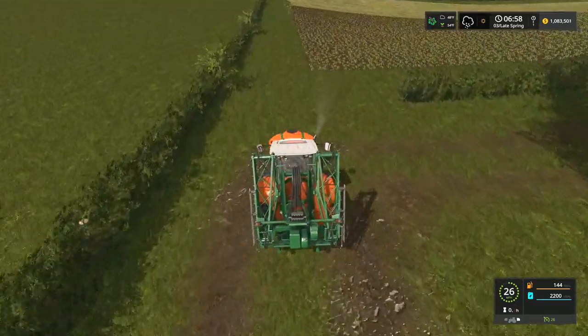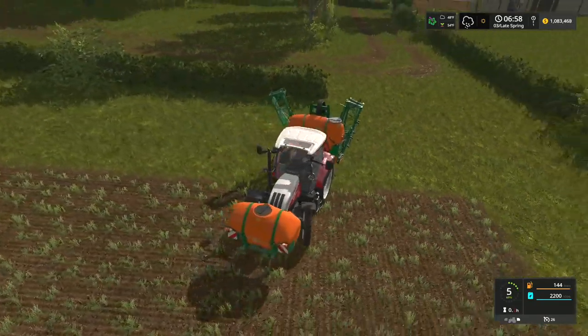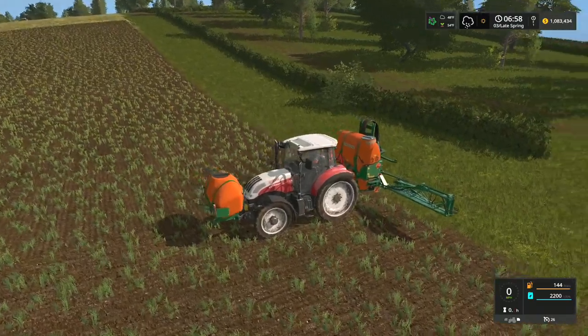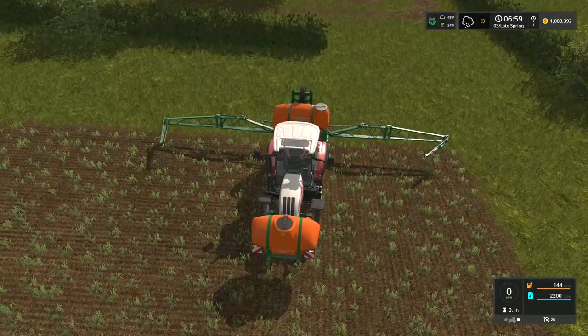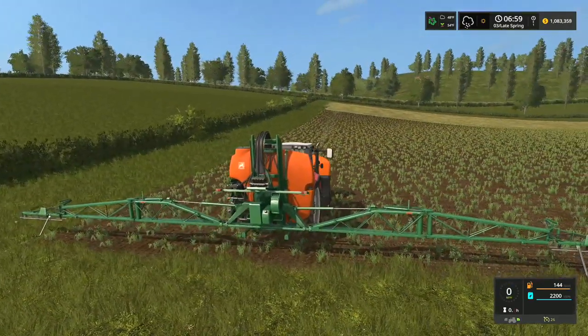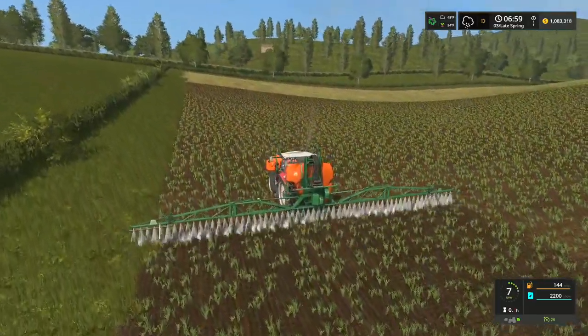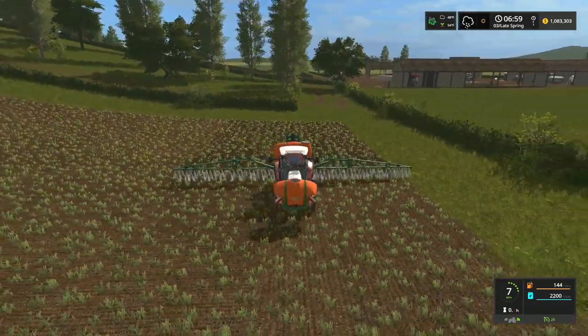With this one I have removed part of the hedge right here so that we can get in and out much easier. I thought about doing the whole hedge, but we don't need the whole hedge gone. So I decided if we don't need the whole thing gone, what's the reasoning behind moving it? So I just left it the way it is.